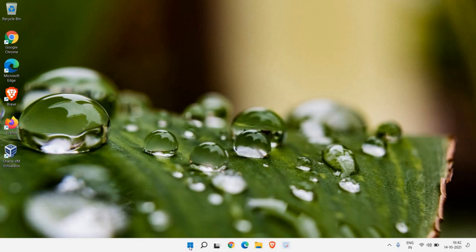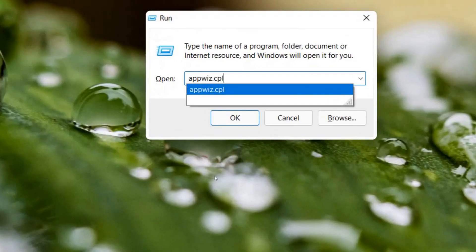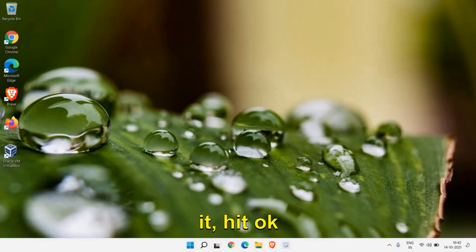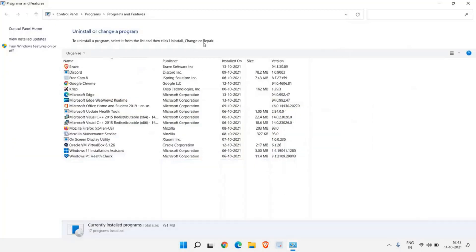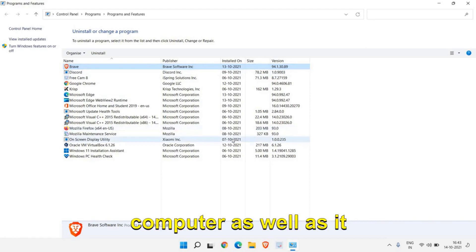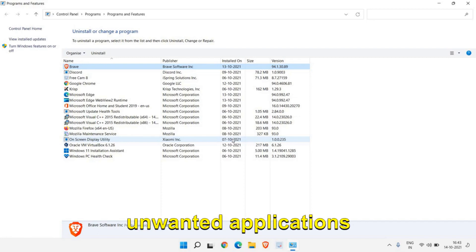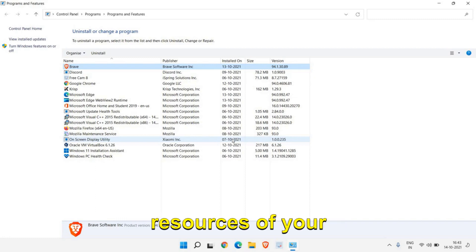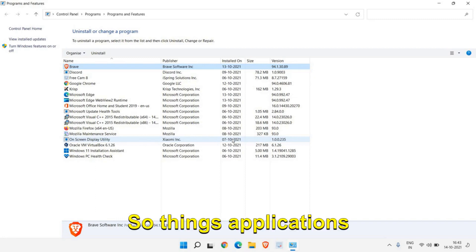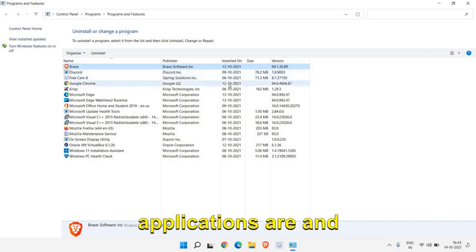Press Windows + R or right-click the Start icon and click Run. Type 'appwiz.cpl' and hit OK — this opens Programs and Features. Here you need to uninstall all unwanted applications by selecting them and clicking Uninstall. This will increase performance and free up disk space. Unwanted applications in startup keep using your computer's resources, so for any application you don't recognize, check the publisher and search online before uninstalling.